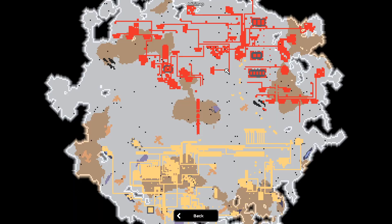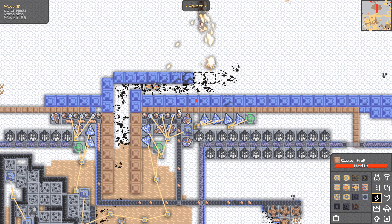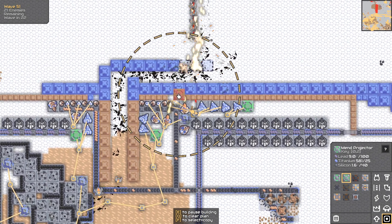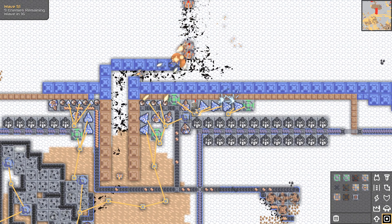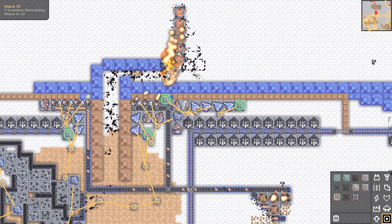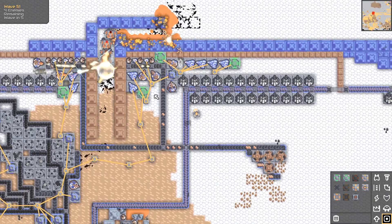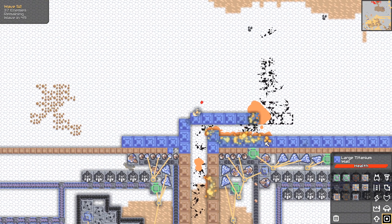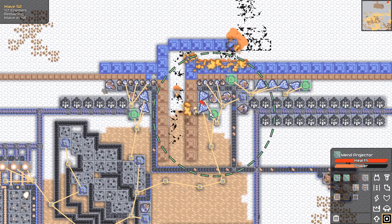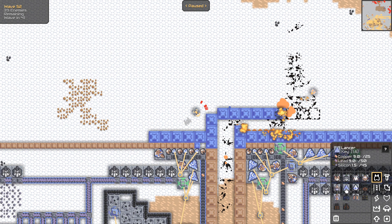It looks like they're back to attacking here. I need a mender further up — where do I put it? I'm going to say take these out and put a mender there. Lasers — I see a cool place for lasers. And water would be nice. He just doesn't have enough water because there's no power, which is also going to be a problem with these lasers I'm about to build.